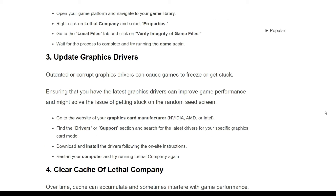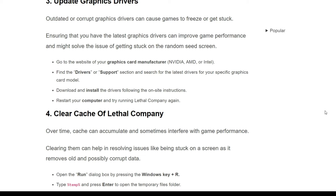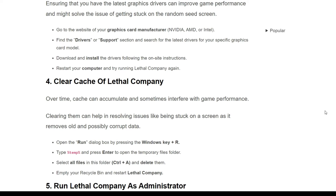The third solution is update your graphics driver. Outdated or corrupted graphics drivers can cause games to freeze or get stuck. Ensuring that you have the latest graphics driver can improve game performance and might solve the issue of getting stuck on the random seed screen. Go to the website of your graphics card manufacturer like NVIDIA, AMD, or Intel and find the driver or support section. Search for the latest driver for your specific graphics card, download and install the drivers following the on-screen instructions, then restart your computer and try running Lethal Company again.